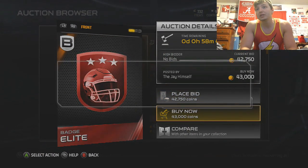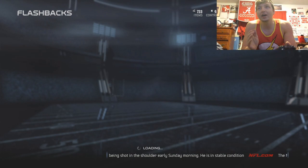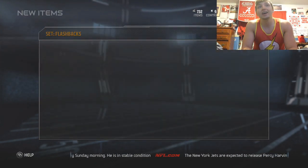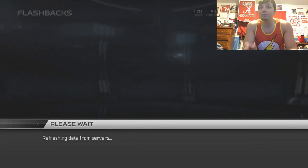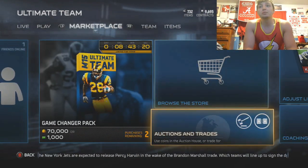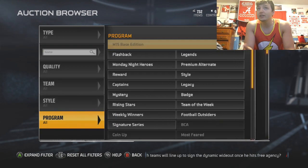We need one more elite badge for this flashback pack — I'm going to buy this one for 43k. I had a lot of quick sell cards from the Super Bowl that I never used, so I got a lot of coins from that. I think I had four elite badges already in my item binder, so I needed to buy three. Before we get into the flashback pack, let's go down to the marketplace and check out what the flashback cards are going for and which ones I should be looking for. Hopefully we can get a good pull.